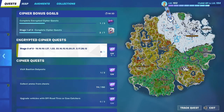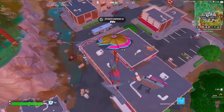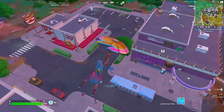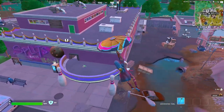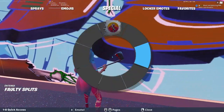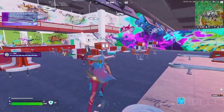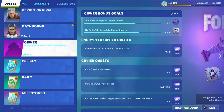You get that spray reward after completing the second one. In order to do it you have to land in this bowling alley. You just gotta spray this thing right here and then you're done — that's all you gotta do. Then you listen to this recording.